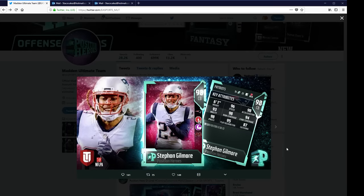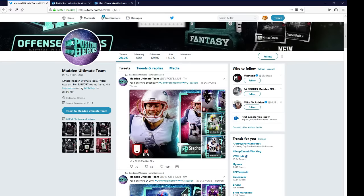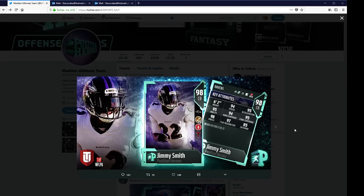And we got Stephon Gilmore, cornerback — pick specialist, 96 speed, 98 man, 94 zone, 98 press, 87 catching. Jimmy Smith — 94 speed, 94 man, 95 zone, 98 press.